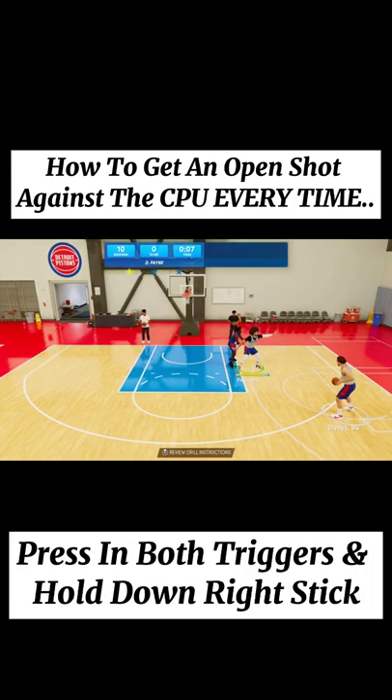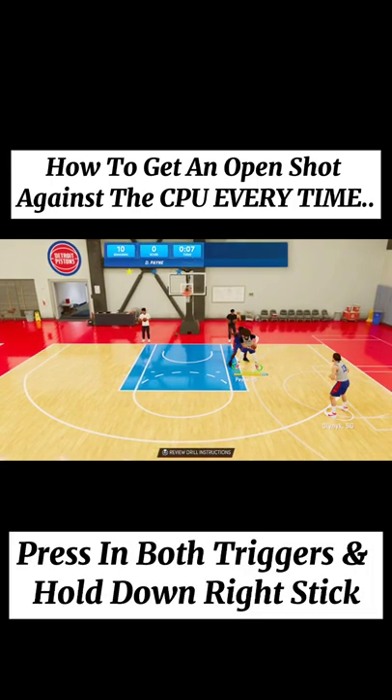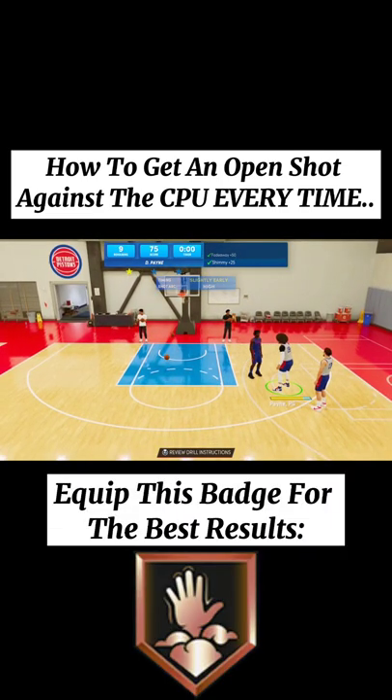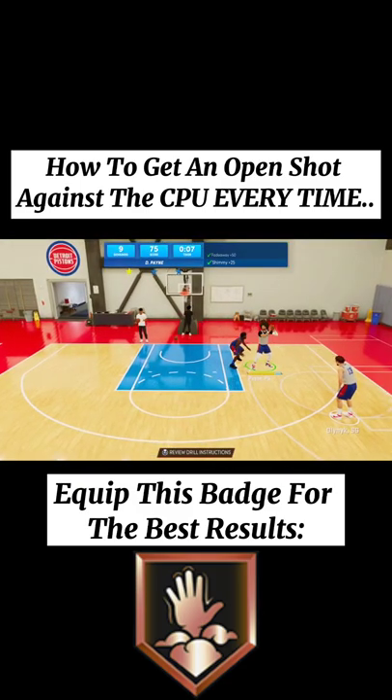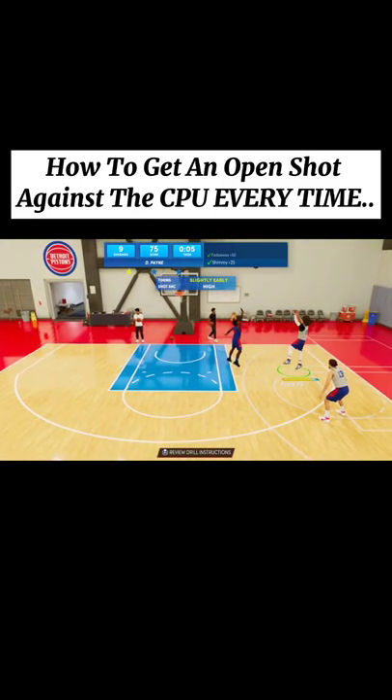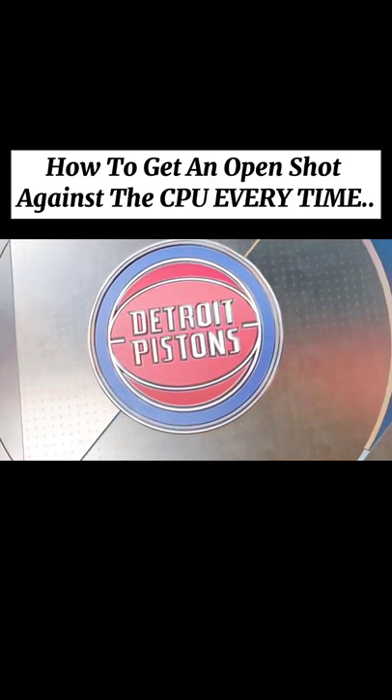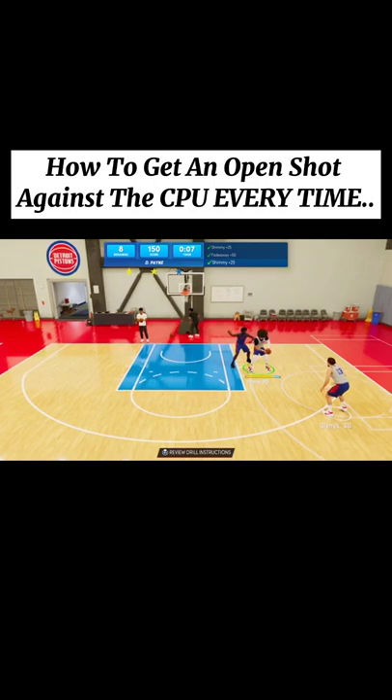What you're gonna want to do is hold L2 and R2 in the post — this will basically be open every single time. You're just gonna hold down the right stick and you shimmy. You can see how you get stunned like that. If you have Dream Shake on, this is just even better, but when you shimmy the AI, just for some reason — look at how much space I'm creating. The AI can't even get close enough, so I really don't understand why this is like this.